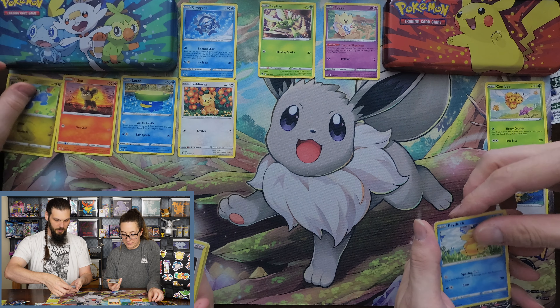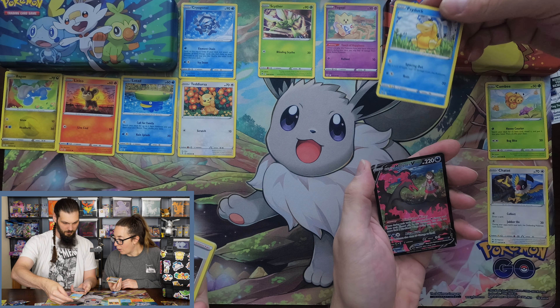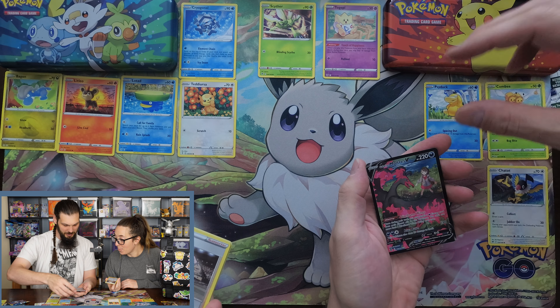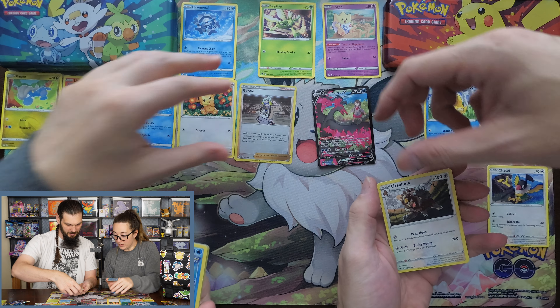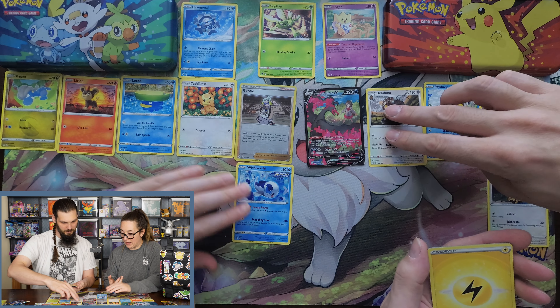I got a Begon. It's not in the right spot. Galarian Moltres V. That's not in the right spot, right? I don't know, I got a Gordy. Yeah, I guess so. Because I got an Ursuling — you got two. And a Wishy Washy. You 100% win that one.